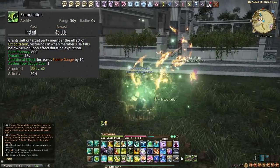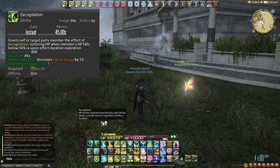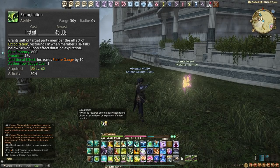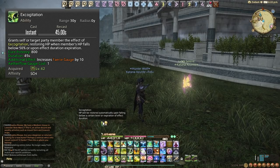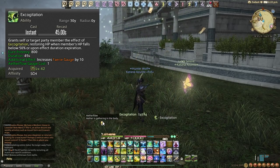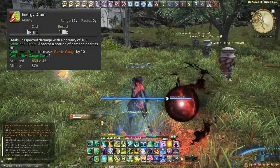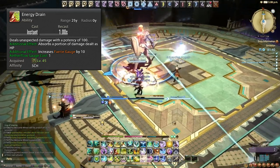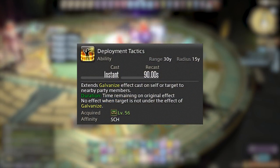Excogitation is actually better than Lustrate but on a 45 second cooldown. It grants a buff — when the target drops below 50% HP or the effect expires, they receive a big 800 potency heal lasting up to 45 seconds. Very Aetherflow efficient. I typically use this on the tank in dungeon pulls, or on someone who just got revived and is below 50% health. Energy Drain is a DPS OGCD that uses an Aetherflow stack — use as many as possible when healing abilities aren't needed.